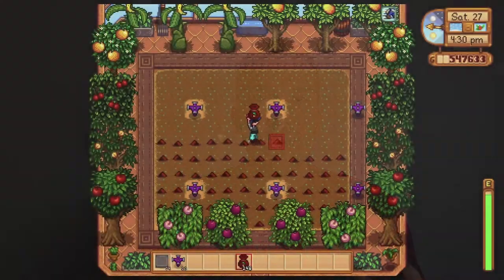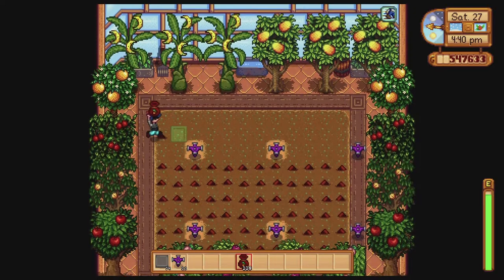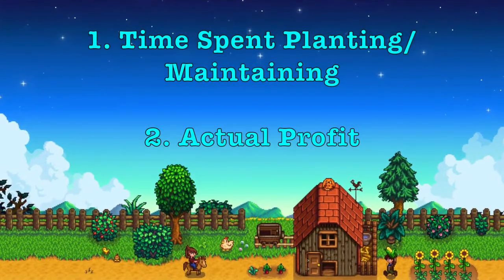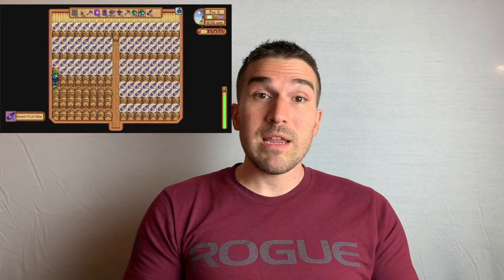This land is essentially like the greenhouse. Once you plant something, it can grow forever and ever, and any crop can grow here at any time of the year. While this is true, my biggest concerns are: one, the time you will spend planting and maintaining the crops, and two, how much profit you can make. Some will tell you ancient fruit is the best since you can plant it and it keeps producing every seven days — once you make it into wine, it boasts a good profit.